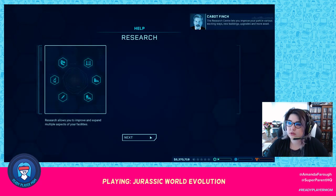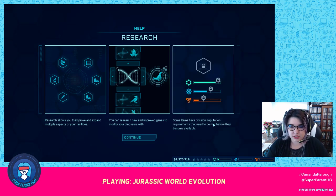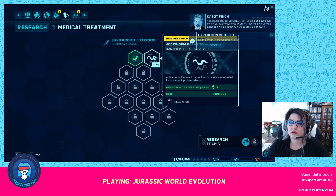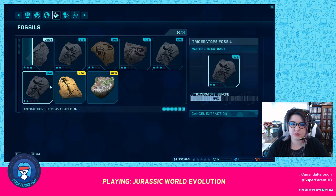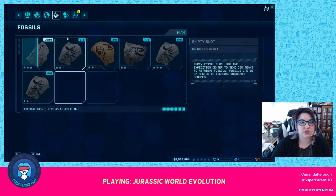We're going to go ahead and extract all of these — that just makes good sense. And there's a bunch of research stuff we can do too. The research center lets you improve your park in various exciting ways — new buildings, upgrades, and more await. Research allows you to improve and expand multiple aspects of your facilities. You can research new and improved genes to modify your dinosaurs. Some items have division reputation requirements.